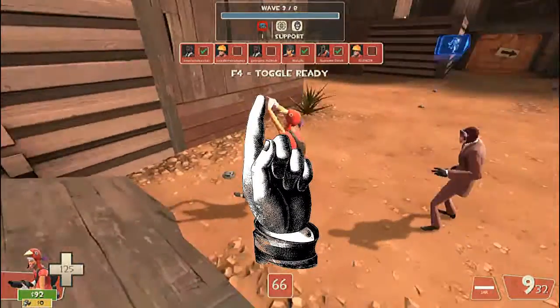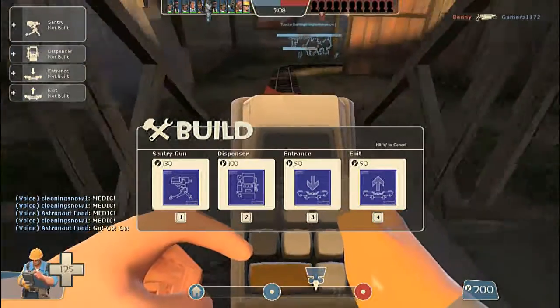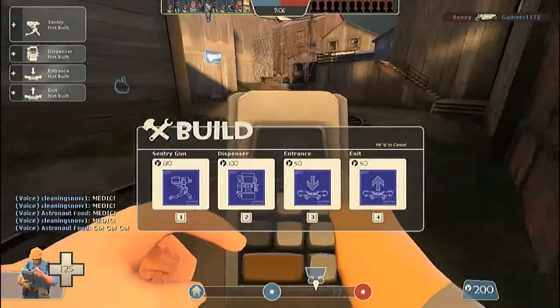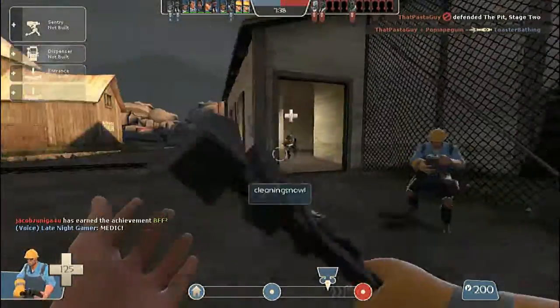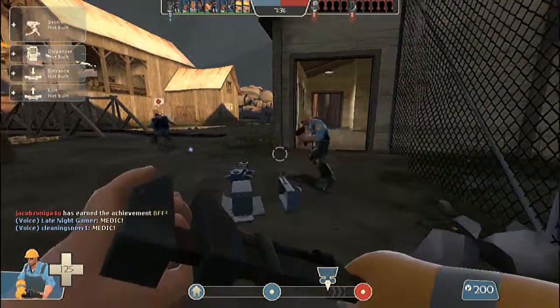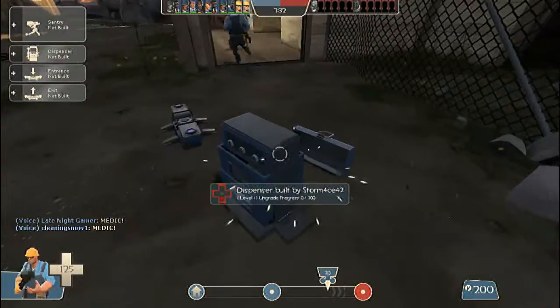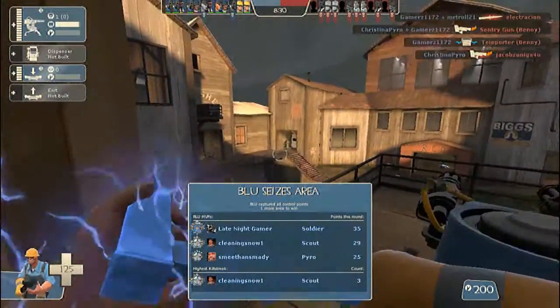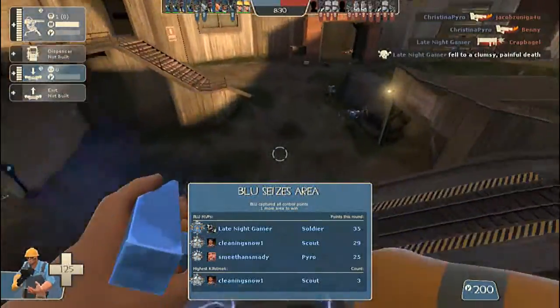Last to hit F4, but certainly never the least: God Emperor Engie. Since God made the map, he knows where everything is. A great Engie knows exactly which corners to put the sentry and rocket launcher. He knows where to bless the team with teleporters and health dispensers. And he knows where the scrap is to continue building his great works. One does not play Engie — one becomes Engie. Engie is love. Engie is life.